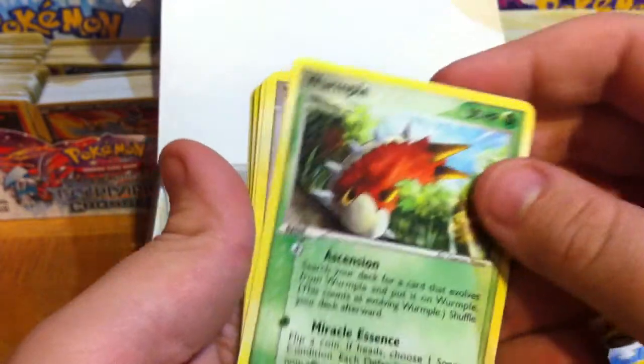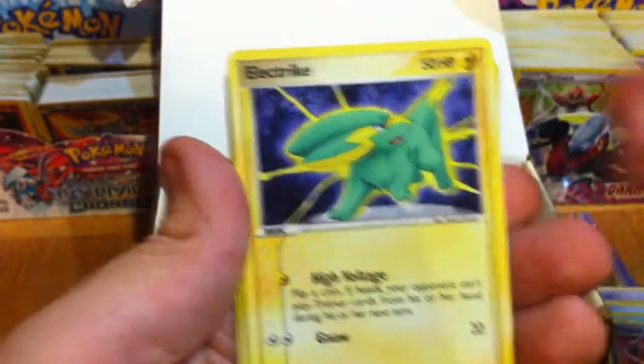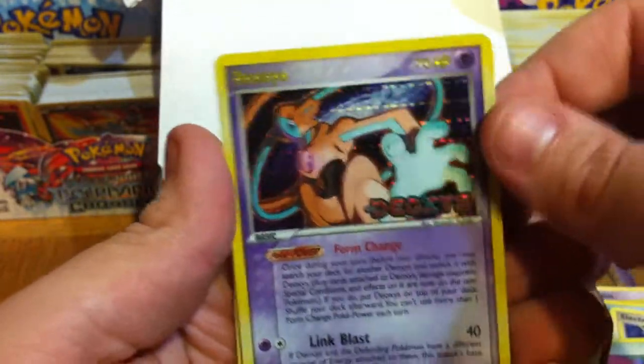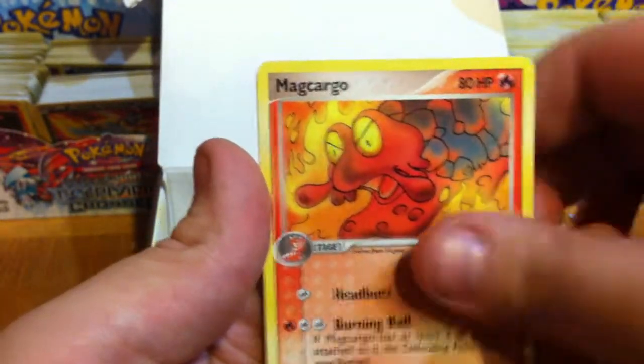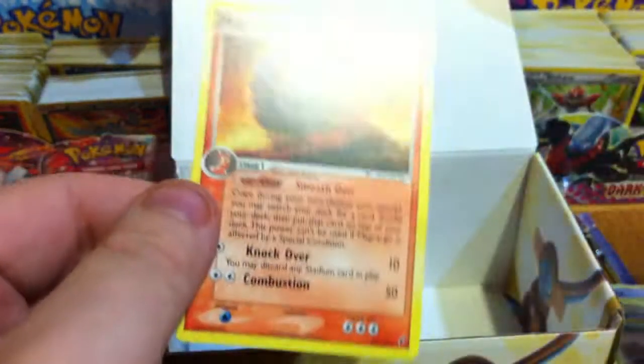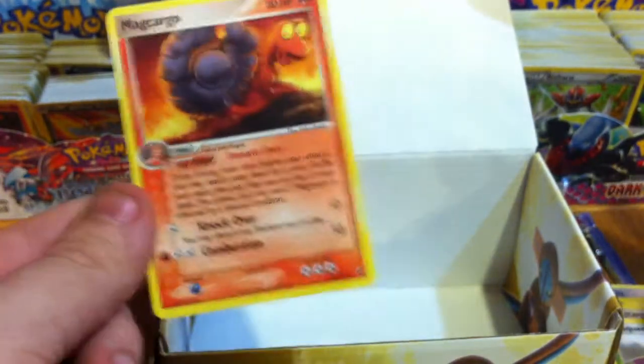EX Deoxys, you are doing me no justice today. Wurmple, Taillow, Wingull, Electrike, Zubat, Reverse Deoxys, Magcargo, and Masquerain. My Rare fell over — and that's like the millionth Magcargo as well.